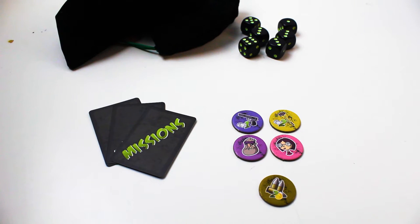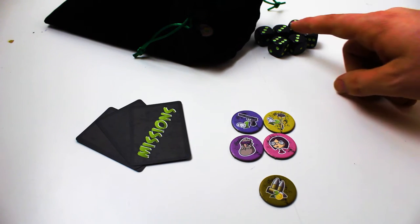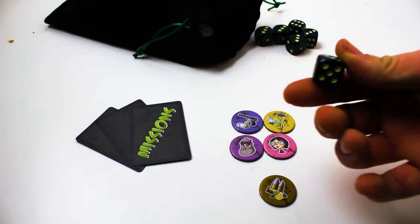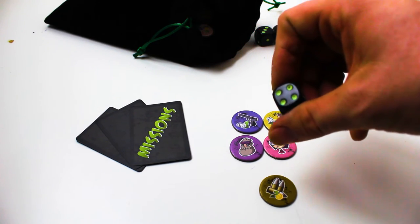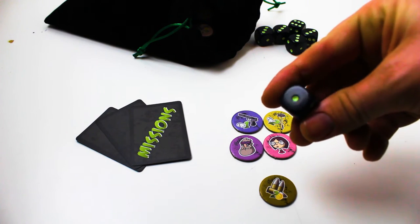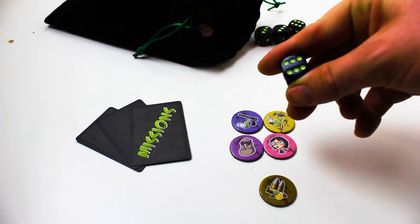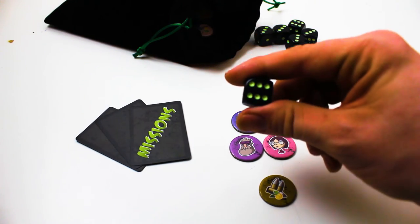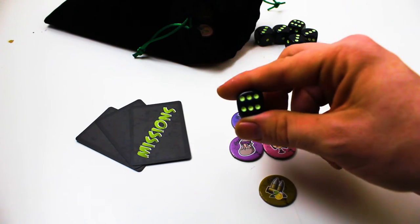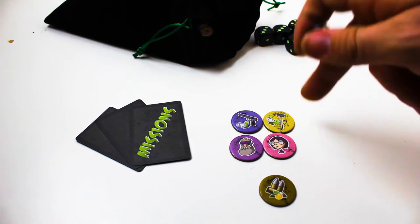Once you've done all your trades, you move on to the next step: choose to go into the bag and scavenge the world. At that point you roll a d6. Whatever you roll, you can go up to that many times into the bag, drawing one token at a time. If you roll a one you can only pull one, but if you roll a six you can pull up to six — though you're risking your life pulling that many. You may want to go in at a lower number, maybe two or three, depending on how strong your team is.